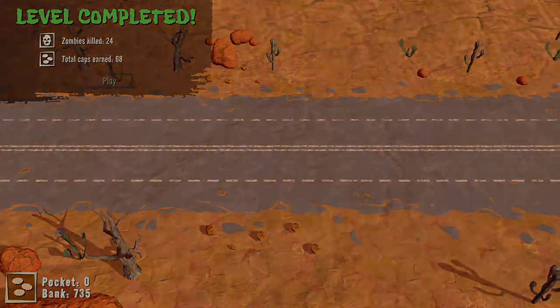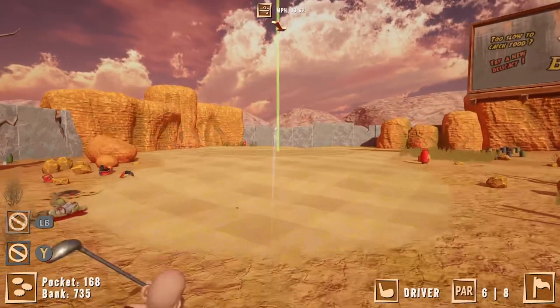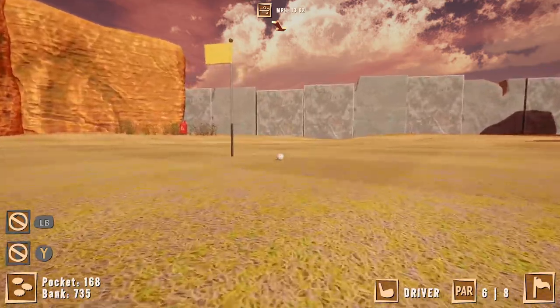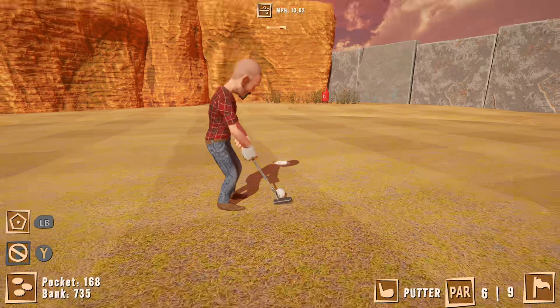Once you make it to the green of each course, putting the ball is actually pretty simple. It doesn't really have any physics to it, so you can usually just make the putt by shooting the ball in a straight line.